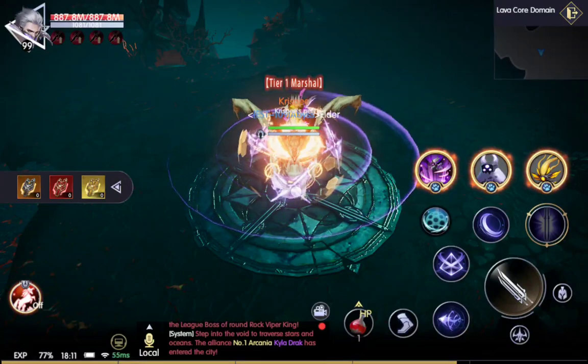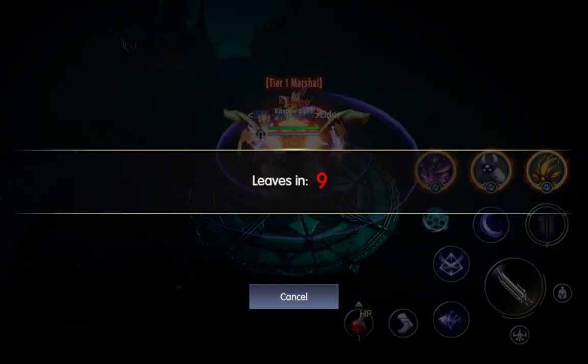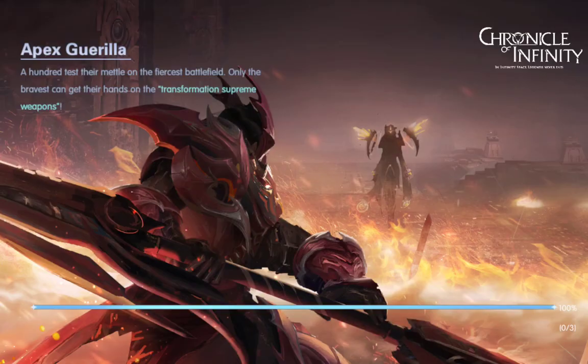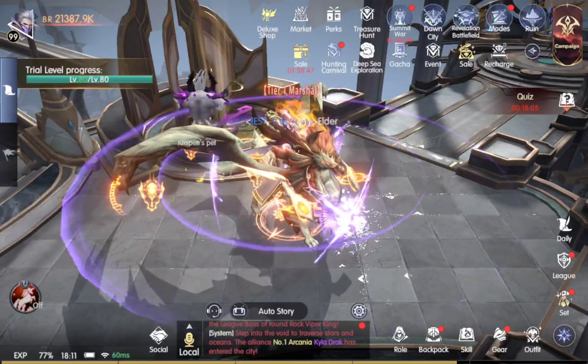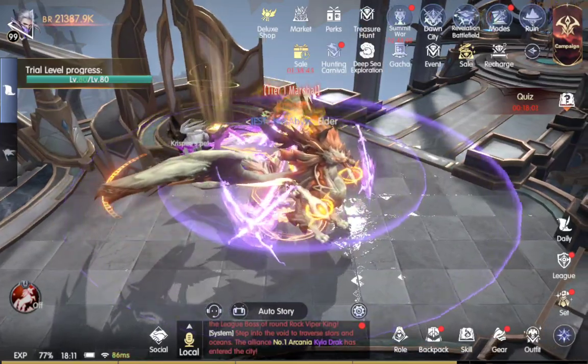You're going to want to capture the middle altar because it will give you the red chest. For those of you who aren't too familiar with it, the red chest has a 60% chance of giving you 200 diamonds. They do this Revelation Altar four or five times a week. So if you get five of those, you're looking at 400 to 600 diamonds just for the week — and that's just on that one event.